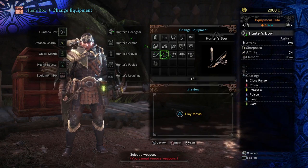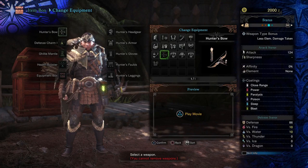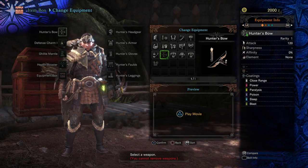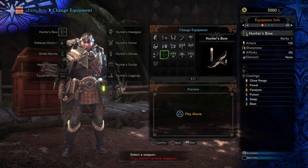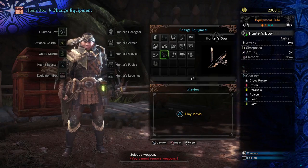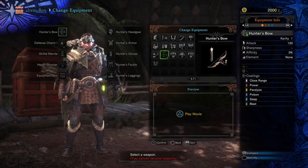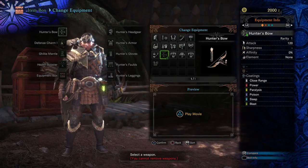Dragon Piercer is not unique — it's just a thing that all bows have, it's not special to this one. However, you may notice that it says there are coatings. Bows can't use every coating — different bows will have different coatings that they can use, so that's always something to keep in mind.